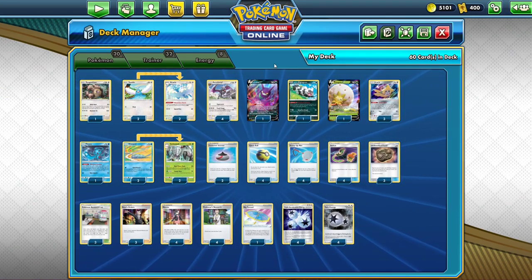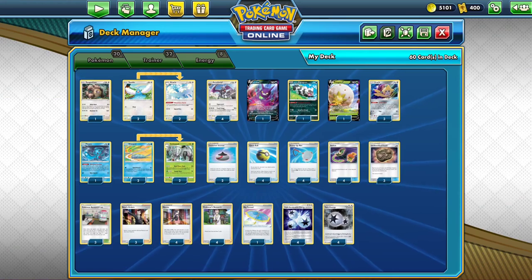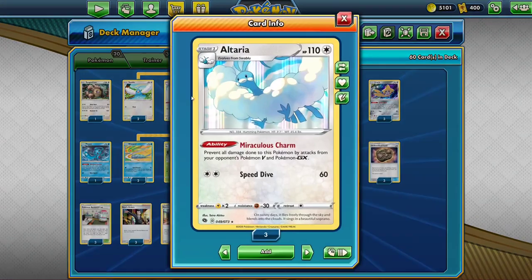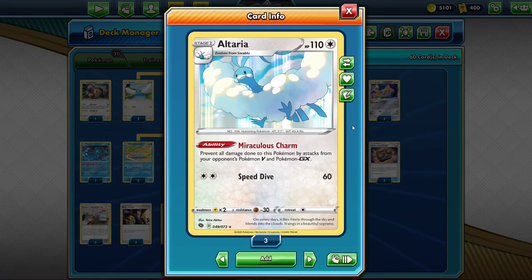If you do things right, you can Aerodactyl four times and then clean up something with Golisopod at the end of the game with Hard Time Slash. That has 30 base damage and does 50 more for each of your opponent's Pokemon V and Pokemon GX in play. The strategy is to use Aerodactyl and Golisopod at the beginning of the game and then surprise them at the end with Altaria and try to wall. The unfortunate thing is Speed Dive only does 60 damage, so it's kind of weak.